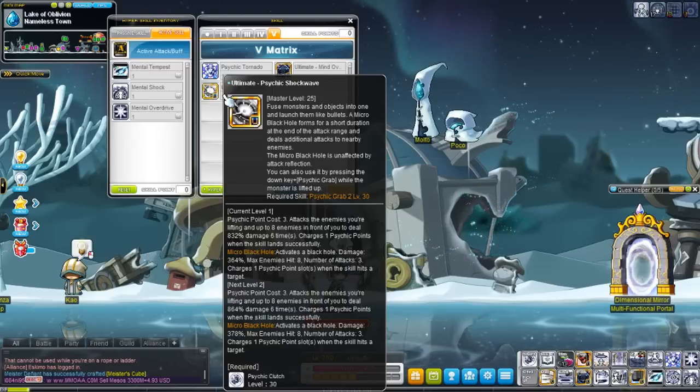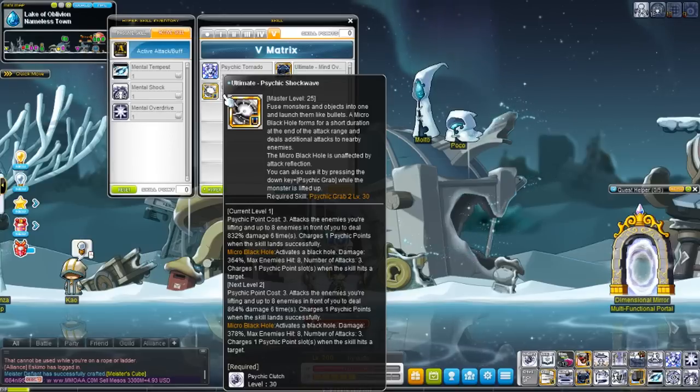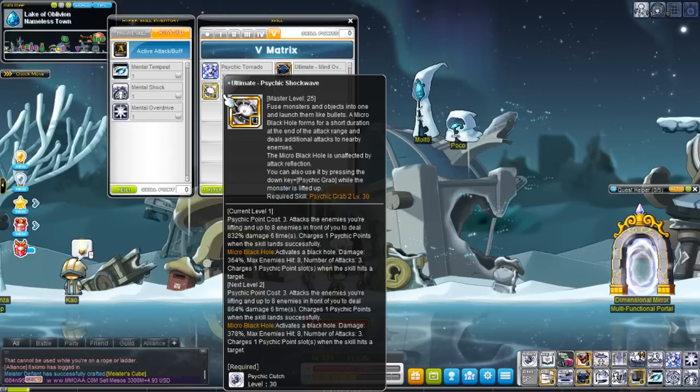However, I noticed that if you hit a mob, you won't get more points than if you just hit one enemy. So don't worry about mobbing them together to try to get more Psychic Points.